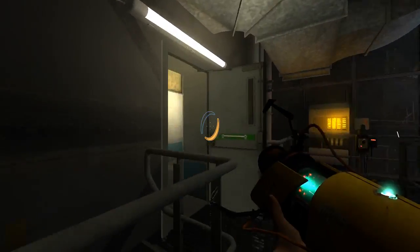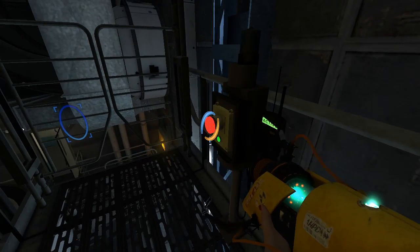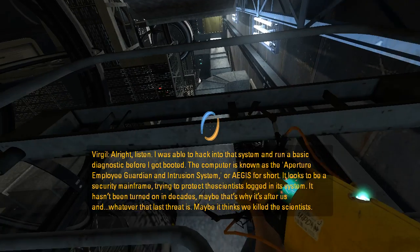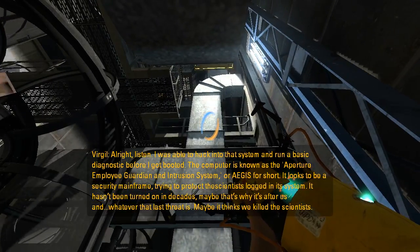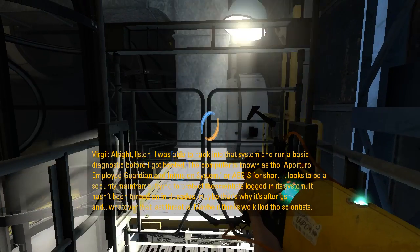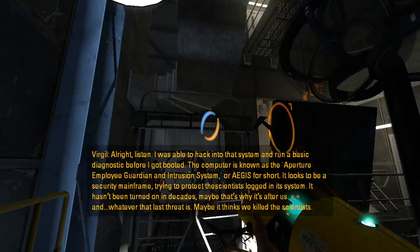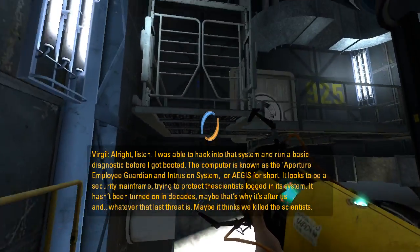Oh wait, was that portal surface there the whole time? All right, listen — I was able to hack into that system and run a basic diagnostic before I got booted. The computer is known as the Aperture Employee Guardian and Intrusion System, or AGIS for short. It looks to be a security mainframe trying to protect the scientists logged into the system. It hasn't been turned on in decades — maybe that's why it's after us, and whatever that lab threat is. Maybe it thinks we killed the scientists.